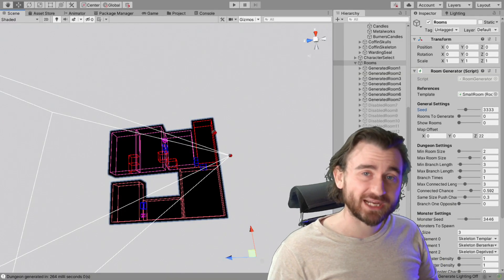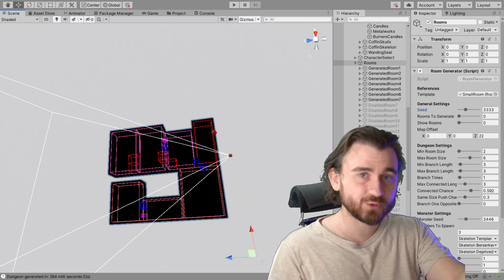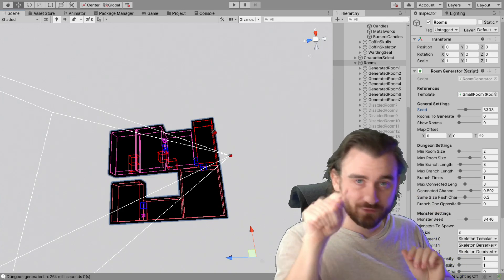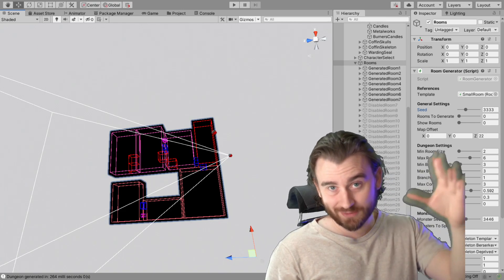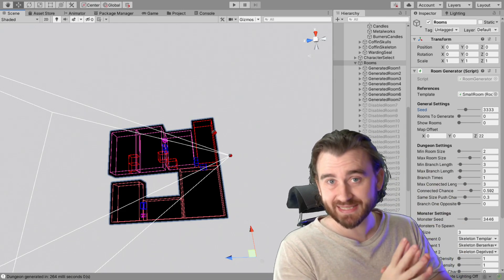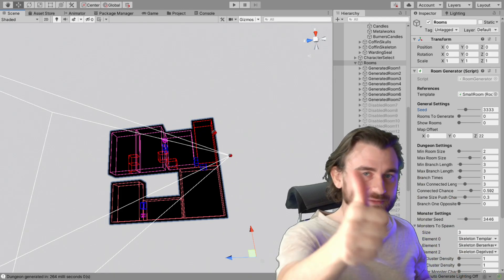After we've added one branch, what we do is check all the rooms added so far and select the leftmost room, the rightmost room, the topmost room, and the bottommost room. We take one of those at random and then branch in that direction. So if we select the topmost room, we can only branch top, because that means we can never overlap or build on top of our already existing dungeon. So when we only have two branches, this can look something like this — we branch to the left first, then select one of the bottommost rooms and branch down from that room.